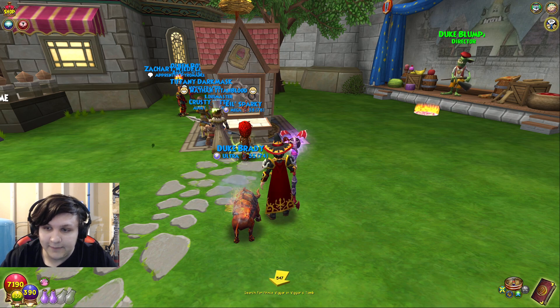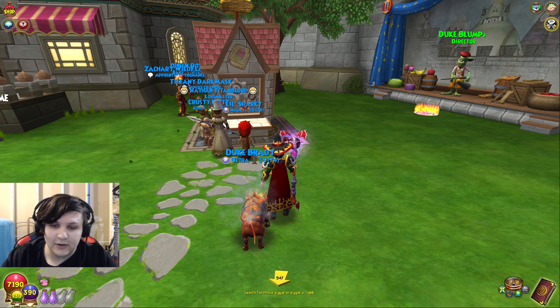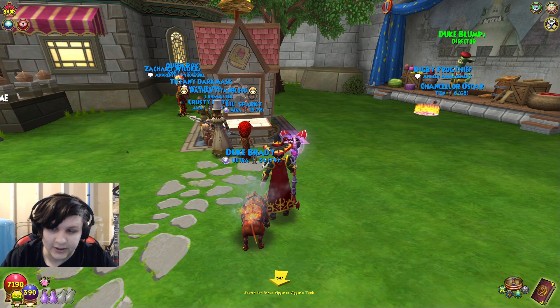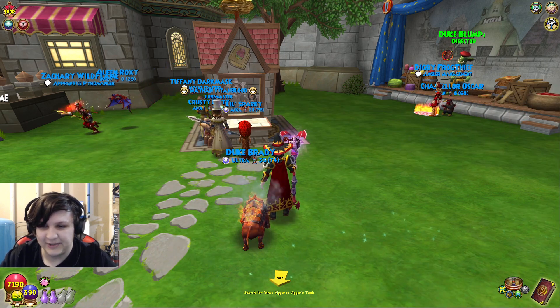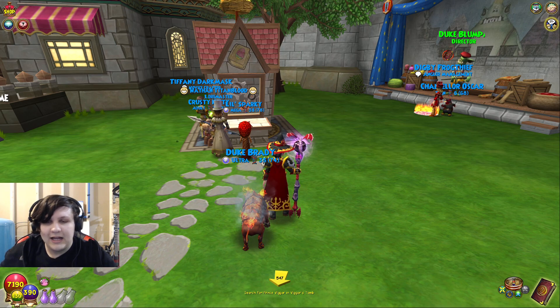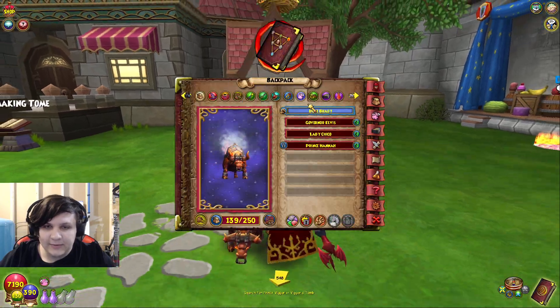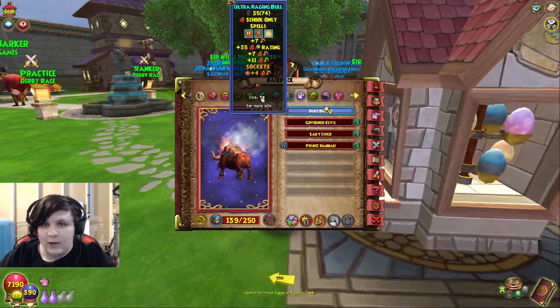For early game pets, you're going to want Critical. With a crit pet early game, your crit chance is based on your level — so if you're level 20, you have a 20% chance to crit no matter how much crit rating you have. Once you reach Dragonspyre levels — level 40 and above — you have a 40% chance to crit, which is great. You want to look for something like my pet here, which gives three damages and one crit, for hitting schools.